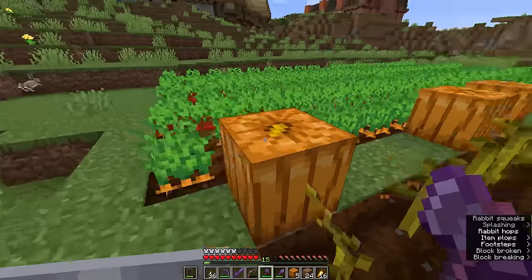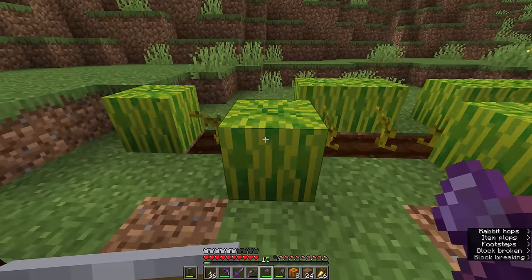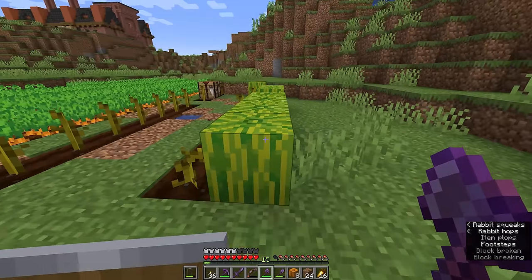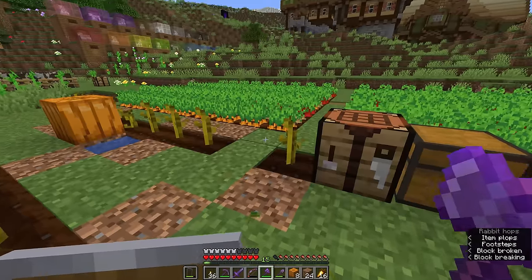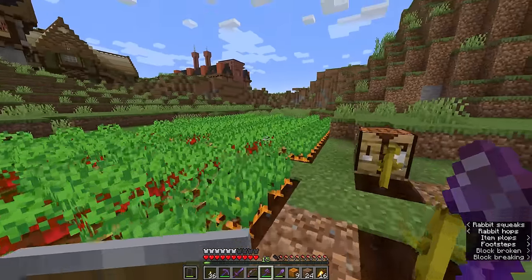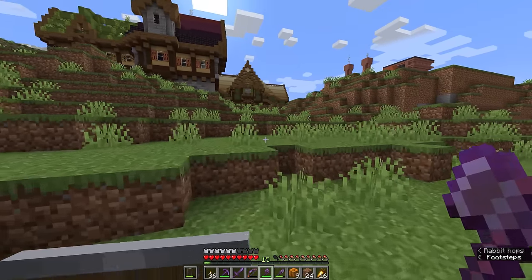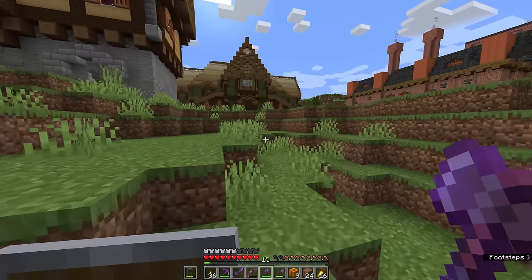I want to do something about that by creating an automatic farm that will work for both types of produce, allow us to harvest these automatically, store them in a chest, and use them whenever we want to. What are the uses of melons and pumpkins though? They're actually one of the more useful trading resources when it comes to the farmer who's trading me golden carrots. Recently I have just been breaking down a lot of the wood that I've been farming, selling it to the Fletcher villager as sticks.